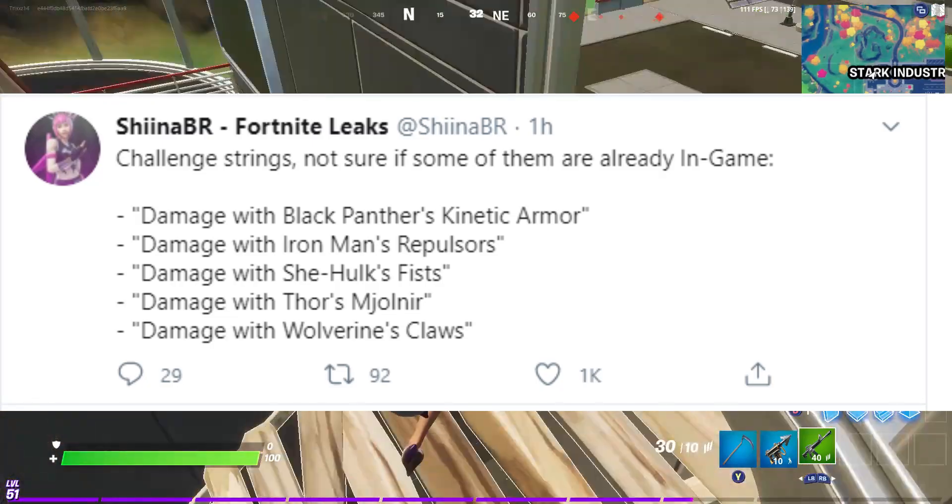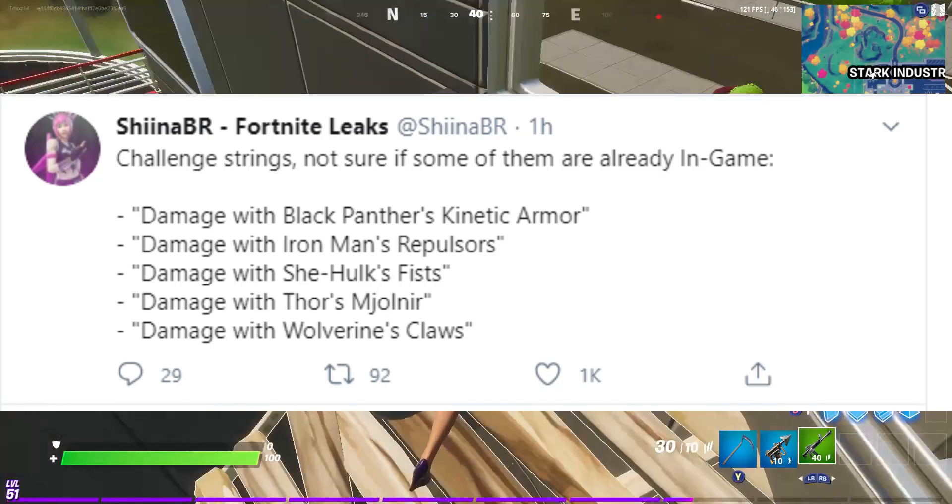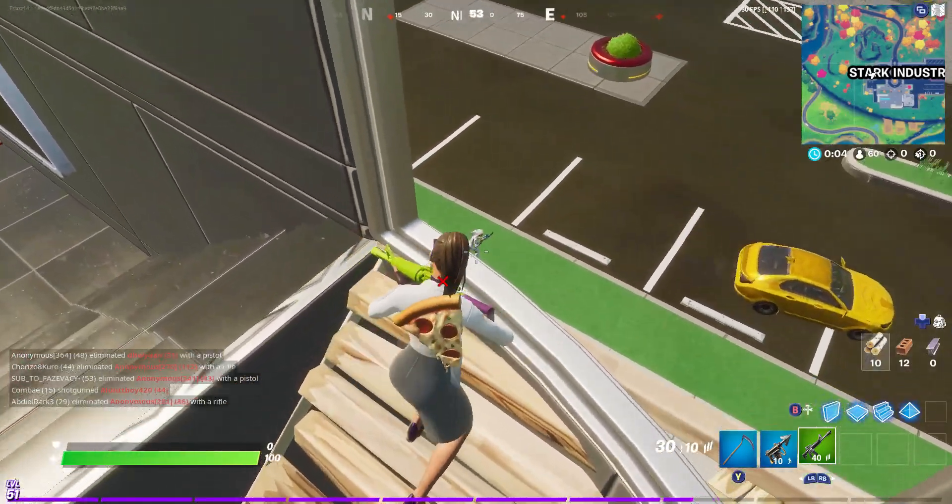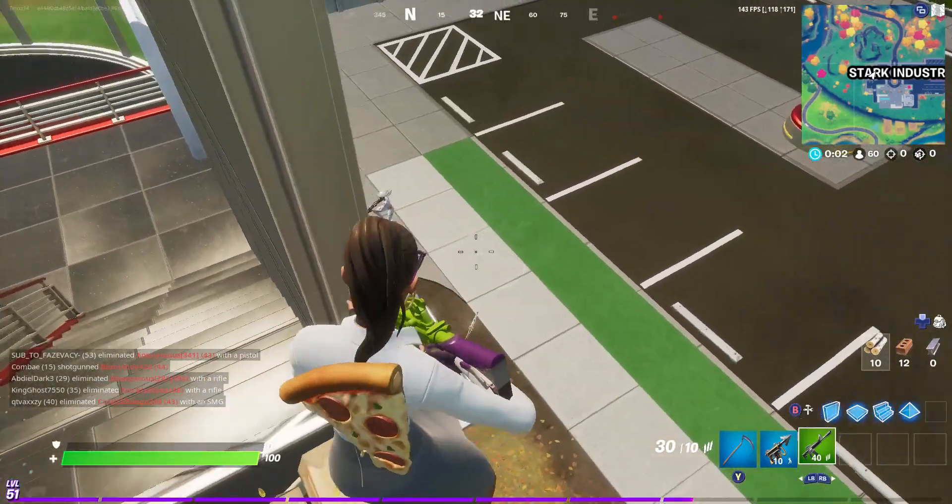Coming straight from ShiinaBR — not sure if some of them are already in game — we got Black Panther's Kinetic Armor and pretty much everything else I just mentioned. They should be in game, though they might not all be live yet.